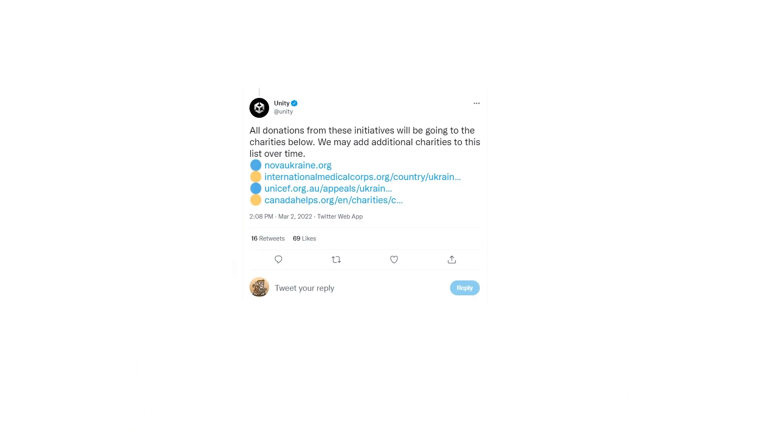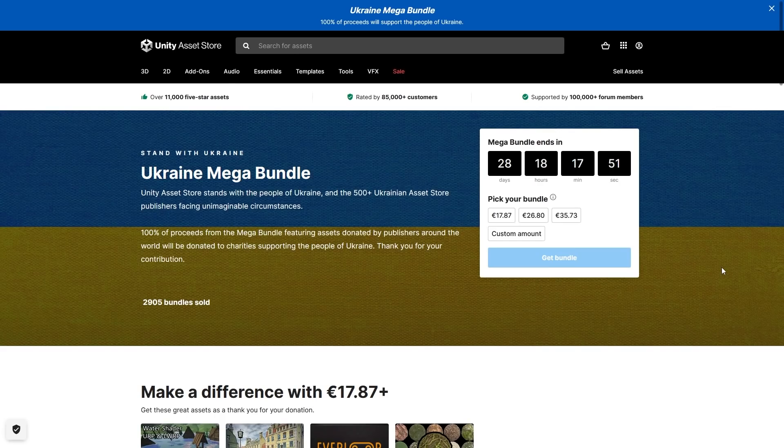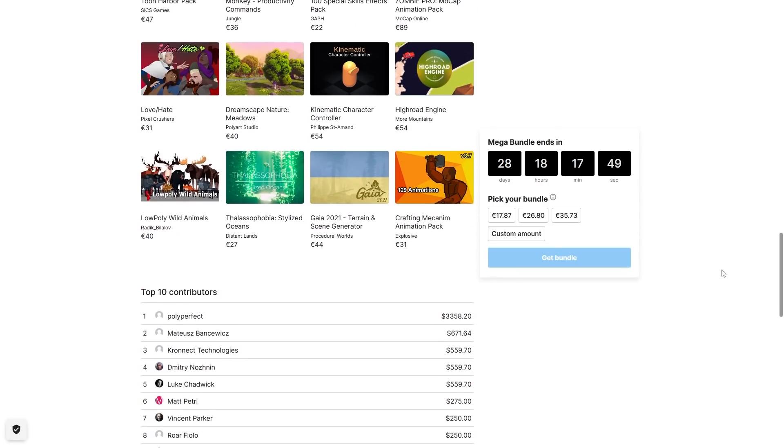The charities they are donating to are these ones. The bundle itself is a huge deep discount as usual — up to 97% off.